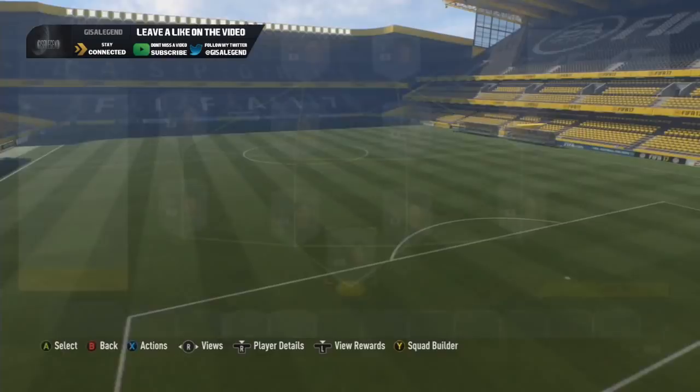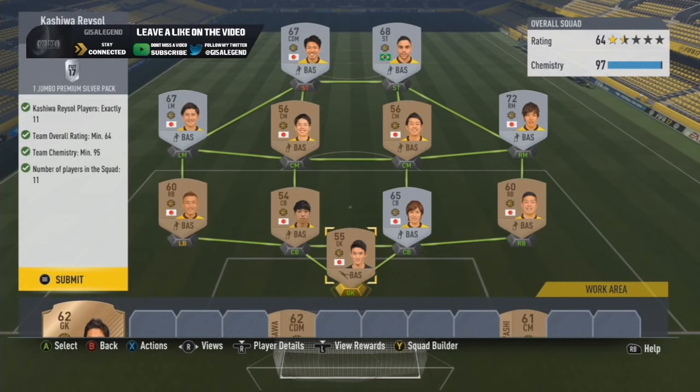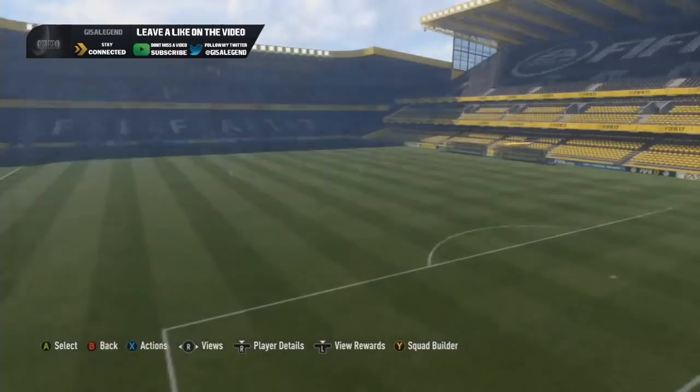Kashima Reysol is not too bad. This team has a lot of bronzes you can play out of position, which is handy, and a lot of low rated ones. The silvers aren't too expensive - the right mids are not too bad in all honesty. And for a jumbo premium silver pack you can't go wrong. I think that's worth about 7.5k - good pack.